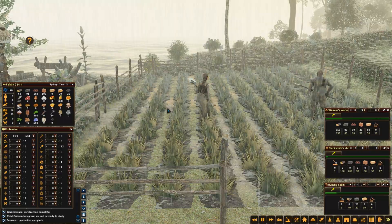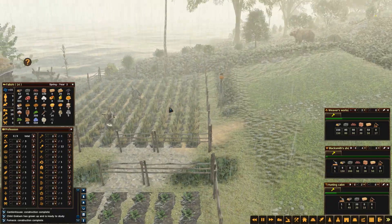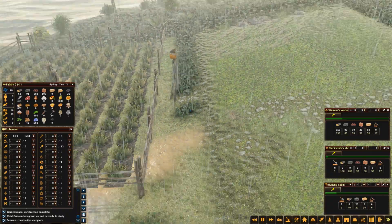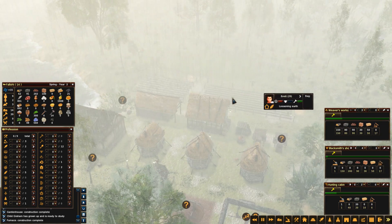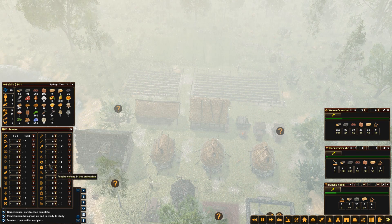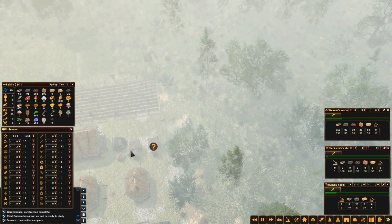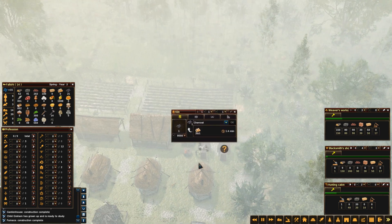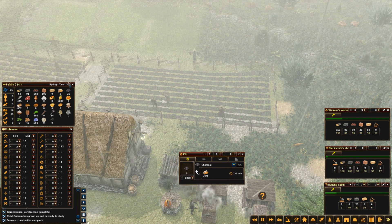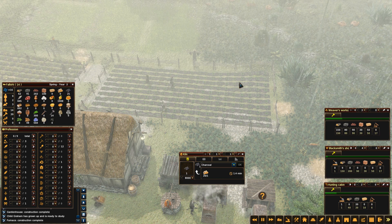Jury's out on that outfit — not entirely sure that's the best fashion statement. Just waiting, waiting for people to become free. He's about to run out of stuff — he's got 20 more firewood to turn into charcoal. I don't seem to be getting very far; maybe I'm just imagining things.